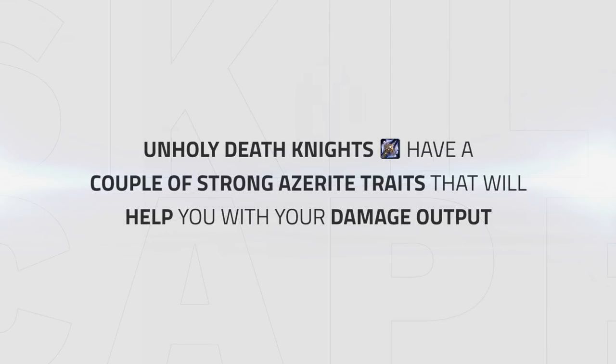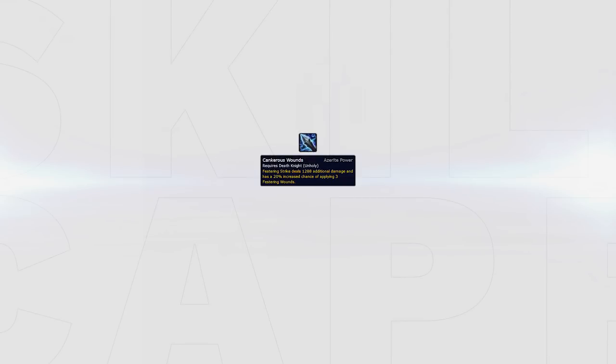Unholy Death Knights have a couple of strong Azerite traits. The best is Cancerous Wounds, which increases the damage of your Festering Strike and gives it a 10% chance to apply free Festering Wounds, making it easier to burst a target down quickly. The next trait is Festering Doom, which causes your Death Coil to increase the damage of your next Festering Strike — it works perfectly together with Cancerous Wounds. The final trait is Festermite, which increases your strength for every stack whenever you burst a Festering Wound, lasting 20 seconds and stackable, though only the strength stacks and not the duration.